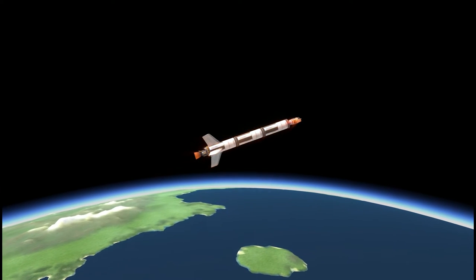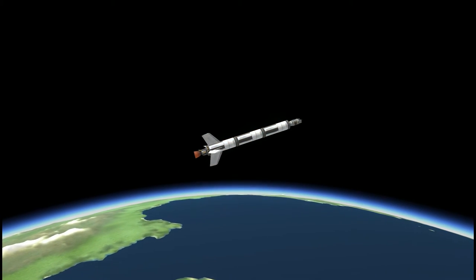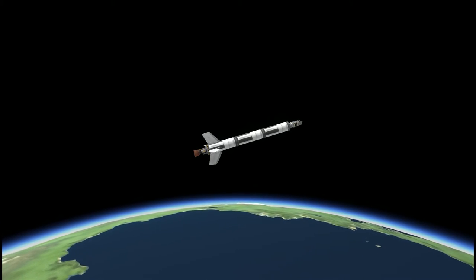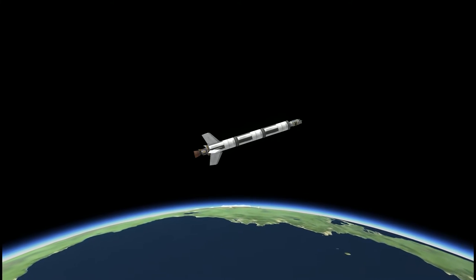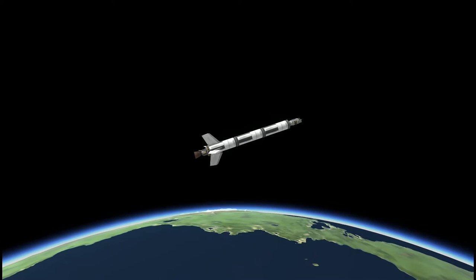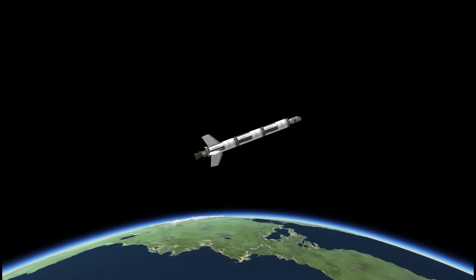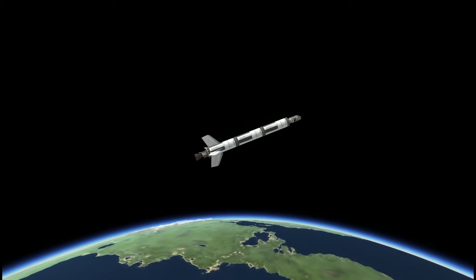So before we do that, let's just one more time, really quickly, we'll send off another satellite or two just to make sure that everything is safe, make sure that everything is stable. That way when we're trying to do it with more expensive equipment, like a proper lander and stuff, we know that we're not going to end up flinging ourselves off into space.